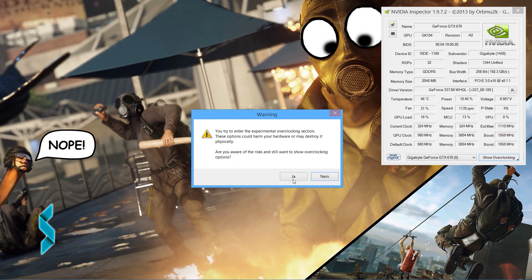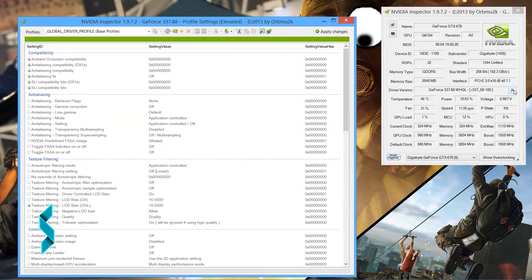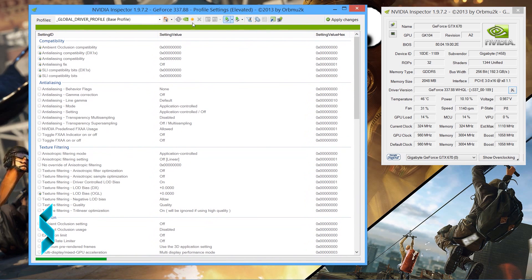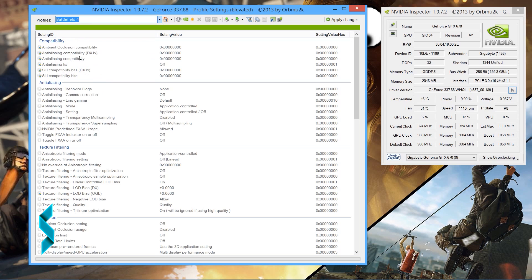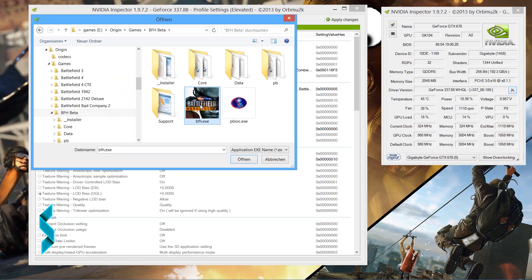What we want to do is change a profile. To do that, click on this icon here. Now in a new window, click into the Profiles field up here and start typing Battlefield, then select Battlefield 4. Now we want to add a new application to this profile — click on this icon up here and select the Battlefield Hardline application.